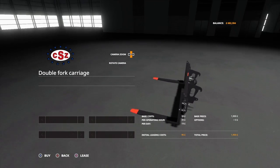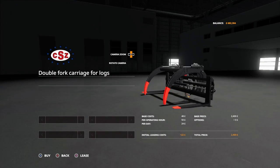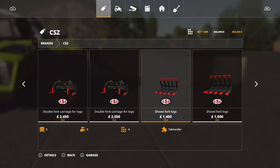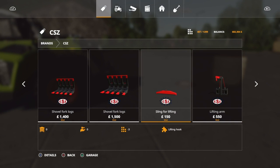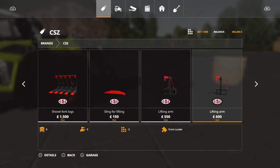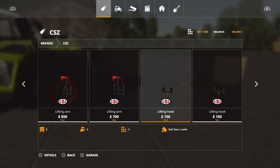Double pallet forks - you can pick two pallets up at the same time, which would be quite good if you want to be loading stuff fast. A log fork, again very handy. Shovel for logs, quite a nice looking bit of kit. There's a sling for lifting - so obviously something to do with lifting arms. Just look quite good. Lifting hook. Extension for lifting.